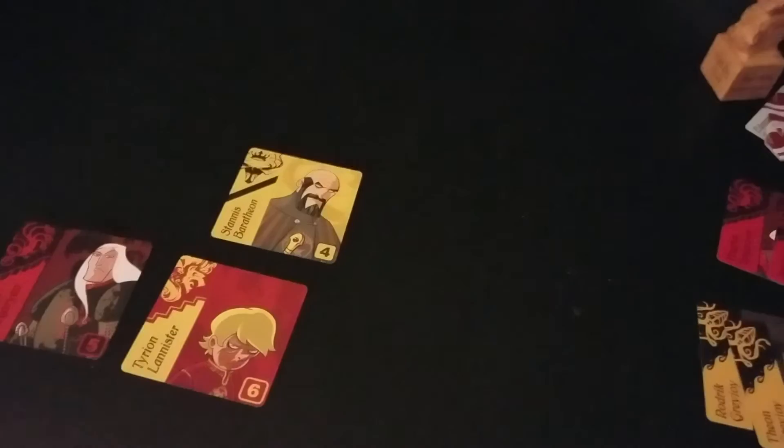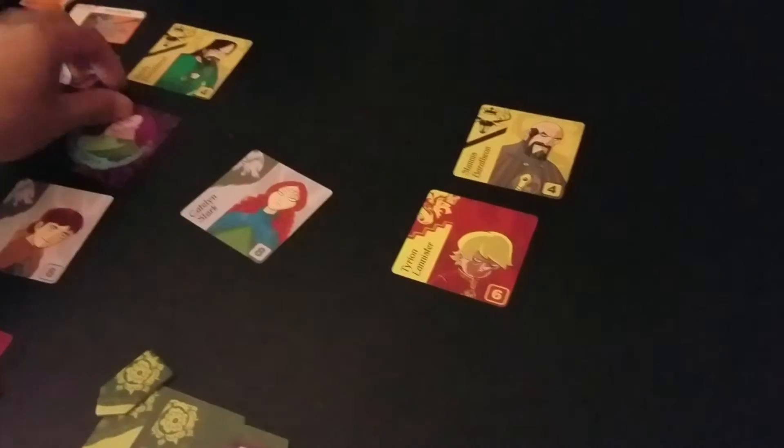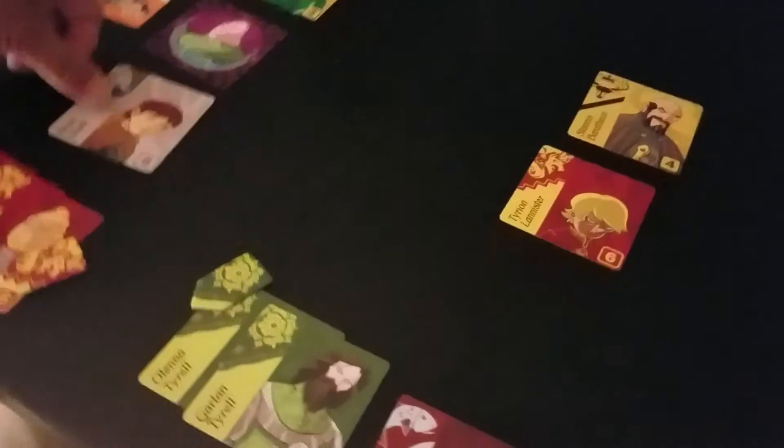This player can only go one way — there's nothing around him. He's going to grab a Stark, so now he has three and takes the banner from the other person. Then it's my turn — I'm going to grab a Targaryen to secure my Targaryens. I have three now. Then this person is going to get a House Stark, going to four — so they'll grab the banner back.